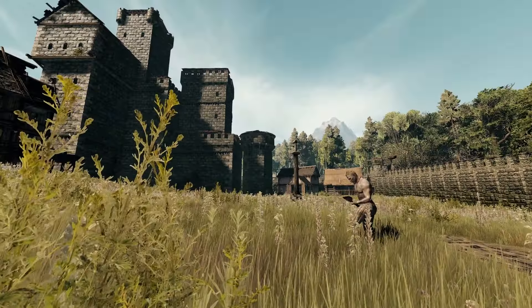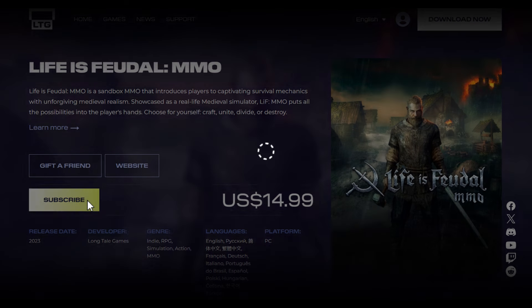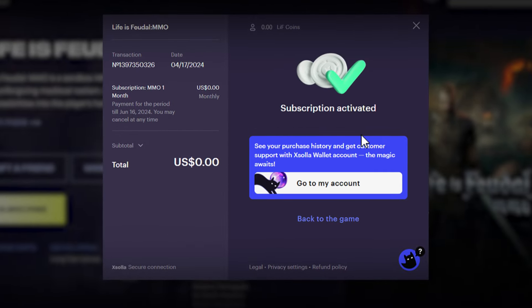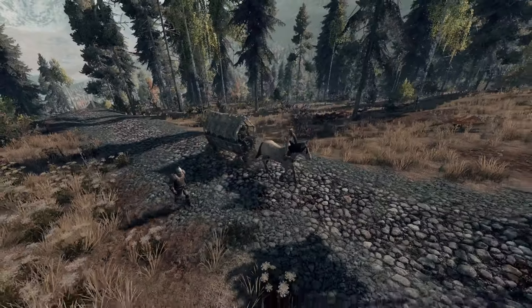Now for the best part — let's see how to exchange Lyft coins for a subscription. Log in to the account to which you received Lyft coins and go to the Payment page. Select an available subscription period and click Buy. Done! You now have a subscription, and can once again immerse yourself in the thrilling medieval world of Life is Feudal MMO.